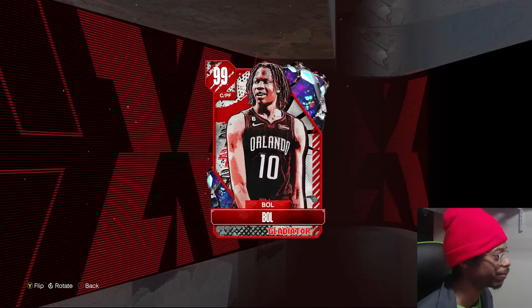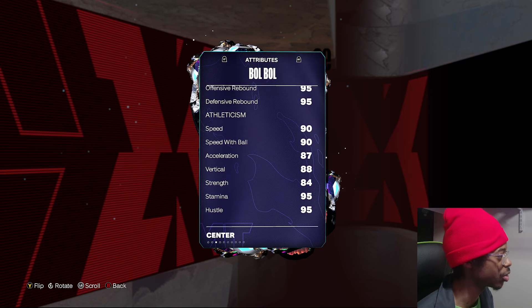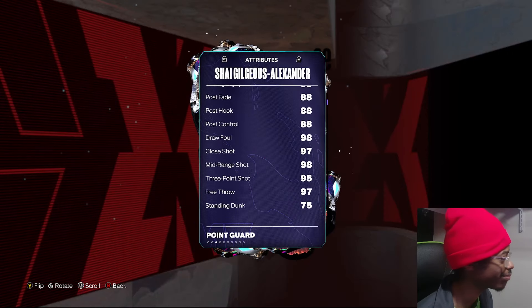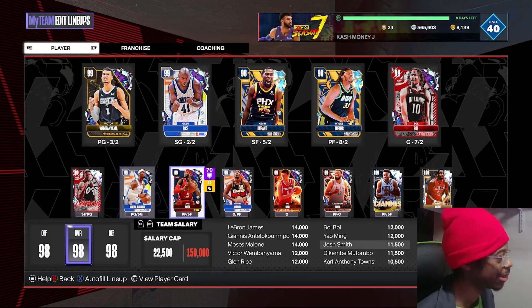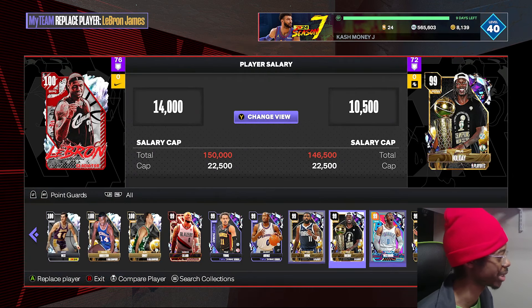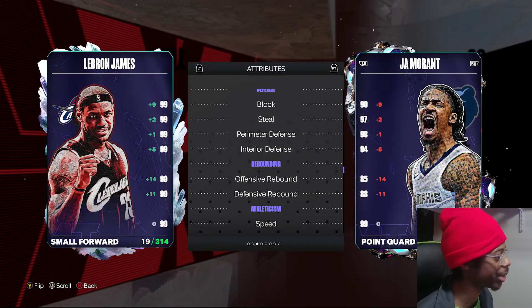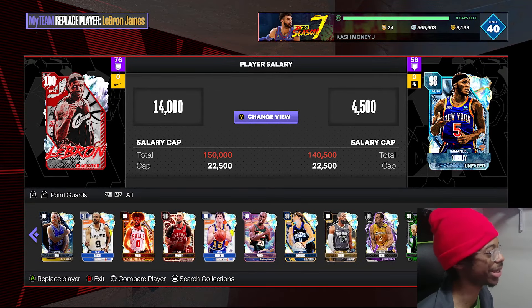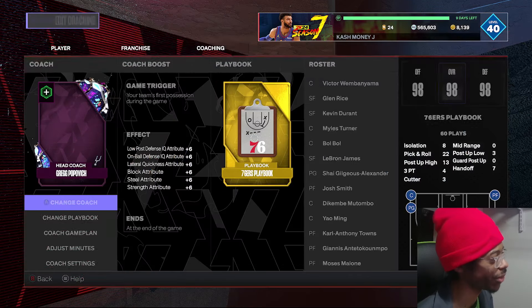Let's look at Bulbul's block rating — he may already have a high one. Most cards do. But this block boost probably helps your point guards more. Like Sha — his block rating is around 89 or 90, so that gives him up to 96-ish. The block rating boost is nice for point guards. A lot of point guards at this stage already have decent block ratings, but some have lower ones, and plus six block isn't bad as a boost.